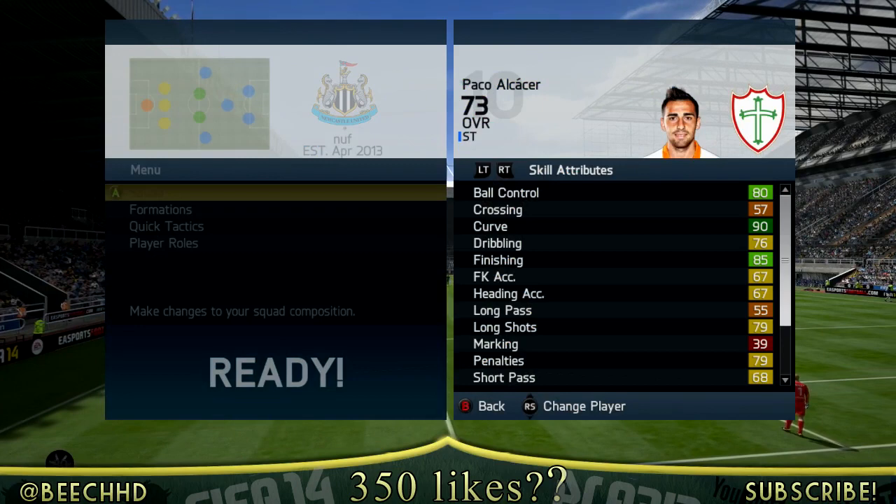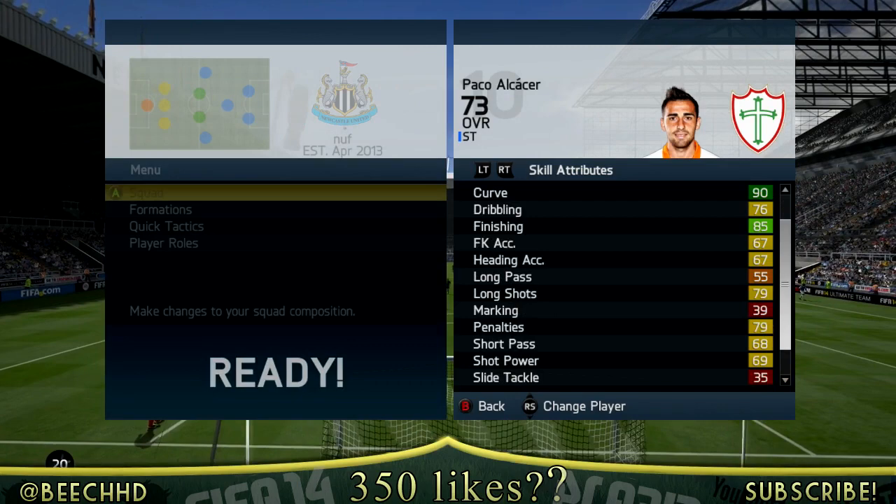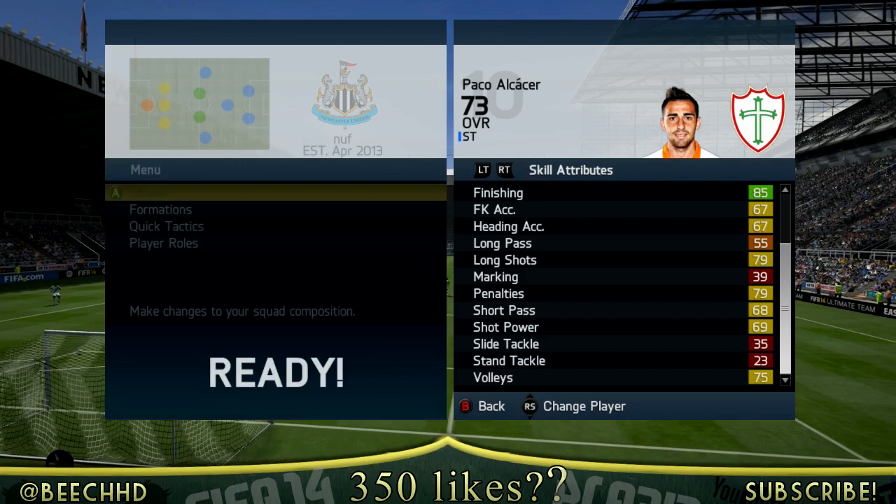Looking at his in-game stats: he has 80 ball control, 90 curve, and finishing of 85 — and believe it or not, those are all the green stats on that page. The rest aren't great: 69 tackling, 75 volleys, 79 penalties, 68 short passing, 79 long shots, and 67 heading.